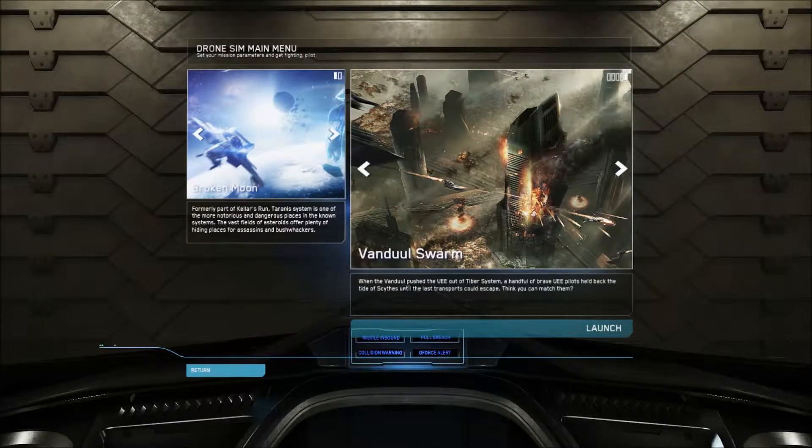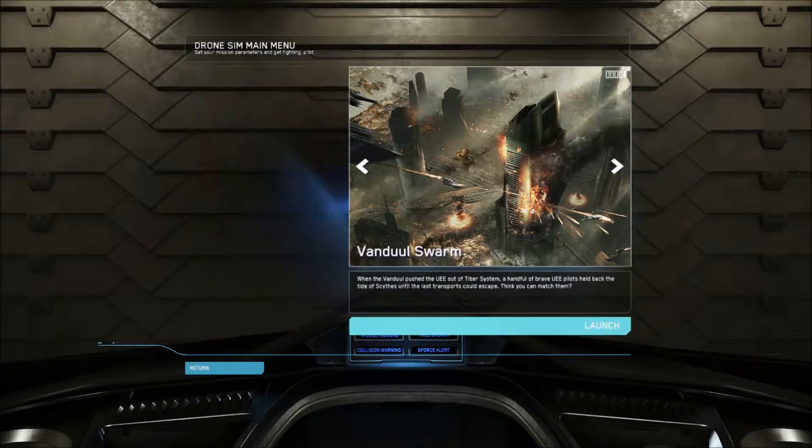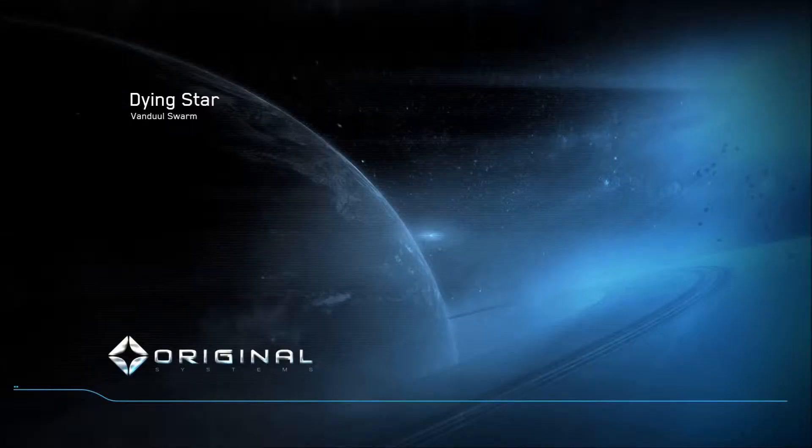Vandal Swarm: when the Vandal pushed the UEE out of the Tabor system, a handful of brave UEE pilots held back to drive off the scarves until the last transport could escape. Think you can match them? Of course I can. When you think about it, the blinking loading light is so much more effective than the buffering circle of doom. Battlefield uses a blinking light, and Star Citizen hangar module does too. I like it.